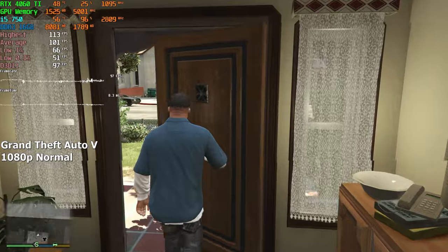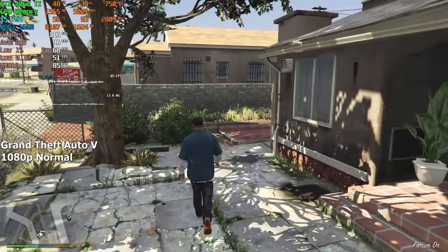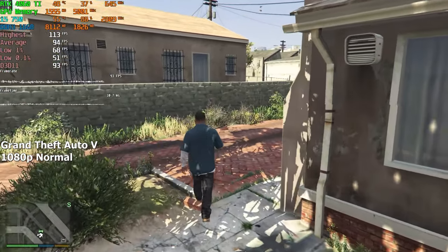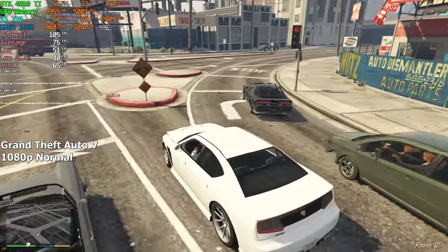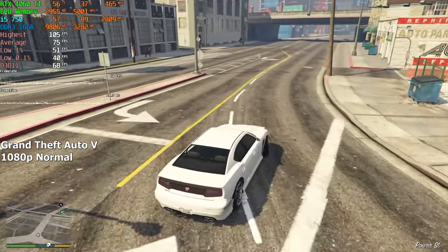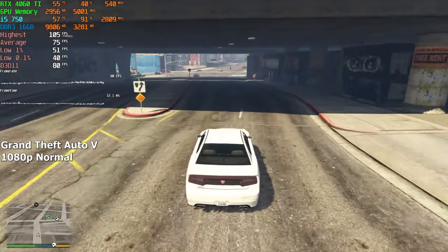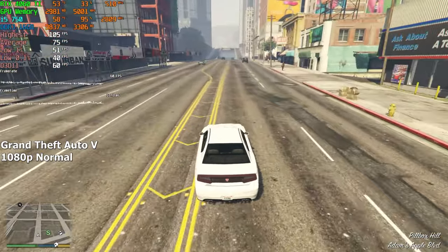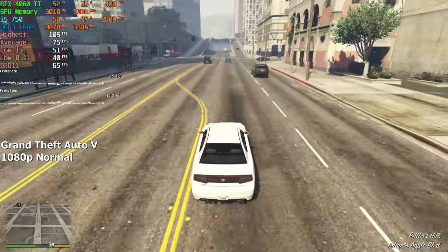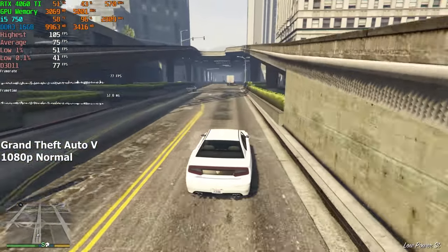GTA V. After seeing how much this CPU struggled with the previous games, I decided to set the lowest settings here and hope for the best. After driving around for about 10 minutes, I barely ever saw more than one or two microstutters. On average, we achieved 75 FPS. In areas with many cars and NPCs, the FPS still managed to stay above 60, which was impressive, and sometimes it even went as high as 100.